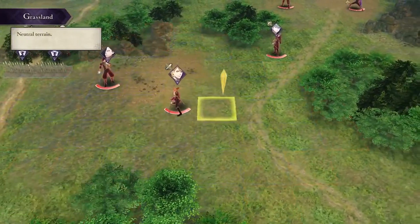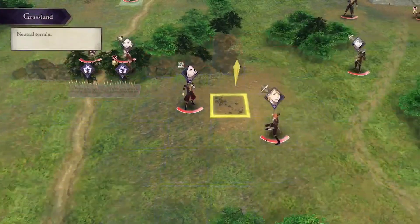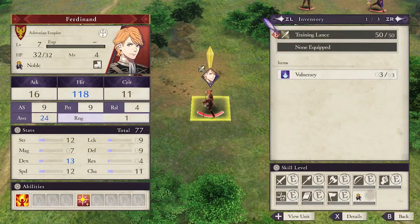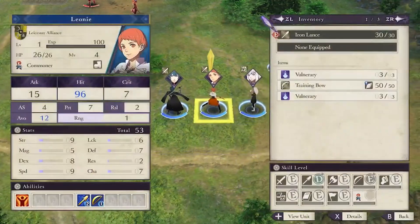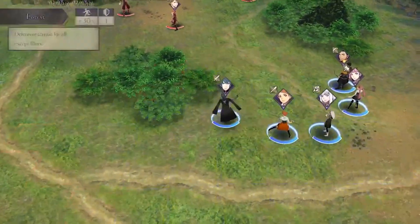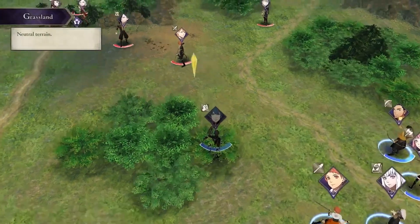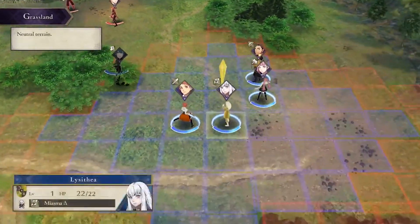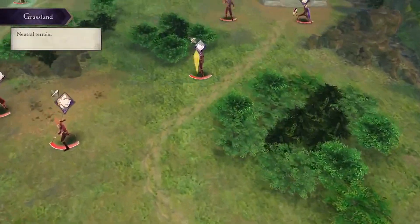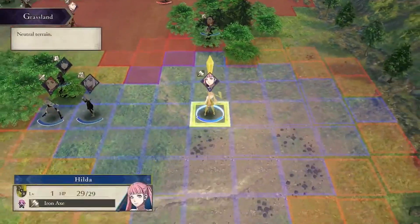On Maddening — I keep wanting to call it Maniac — all enemies are just stronger. Ashe has 10 attack speed, Ferdinand has 9 attack speed, which is ridiculous. You don't have anyone on your team that won't get doubled by them unless you unequip weapons or use training weapons. So my first move is to put Byleth here with the iron gauntlets equipped so he doesn't get double attacked — he'll take a hit but he won't get doubled. Then we set up everyone else to help take down Ferdinand next turn, and we'll put Claude in Ashe's range with an iron bow — he'll get doubled but we'll be able to take Ashe out next turn.